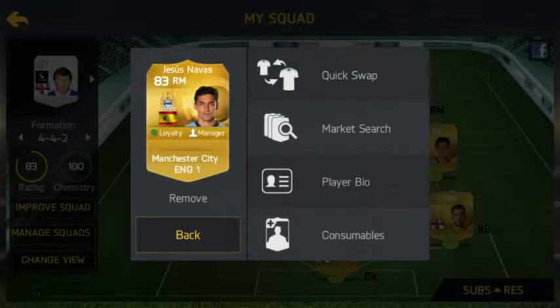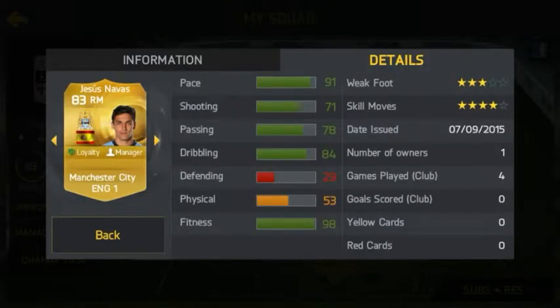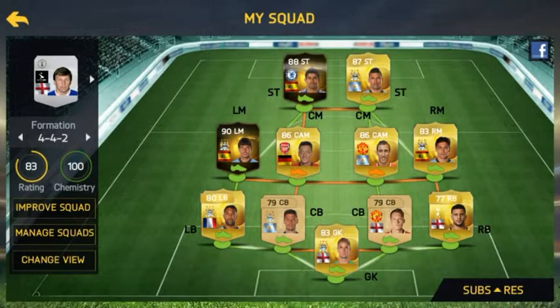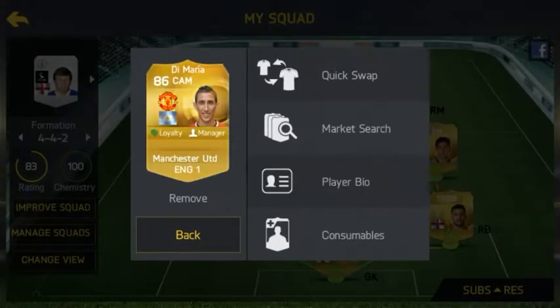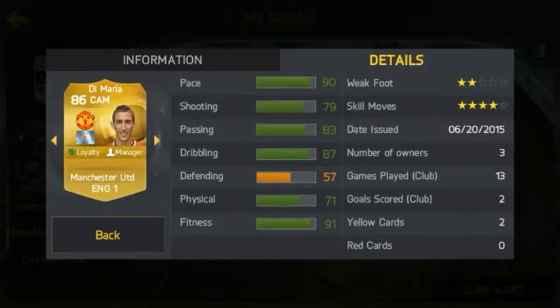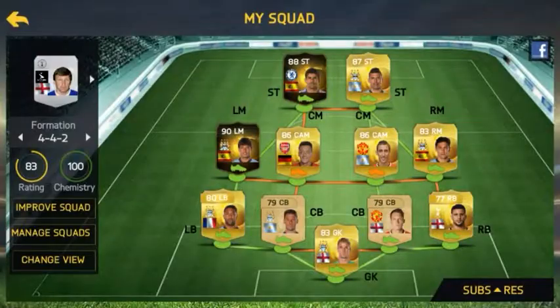In our right mid we have Jesus Navas and he has 91 pace, which is great, and that's just without any inform or anything. We have Di Maria in our center mid or CAM position, and he has 90 pace, a weak foot of only two stars which sucks, skill moves of four stars which is okay, and I bought him for 25,000 — pretty cheap.